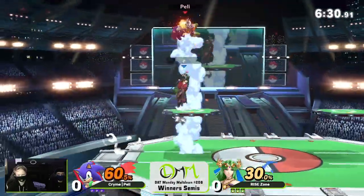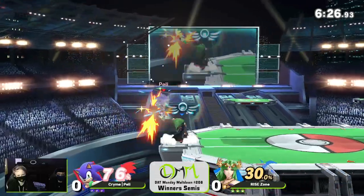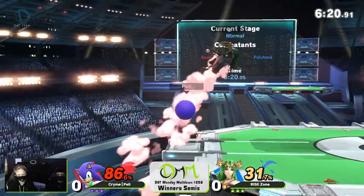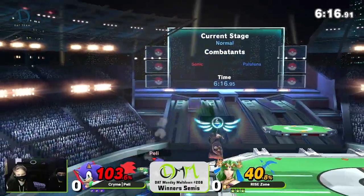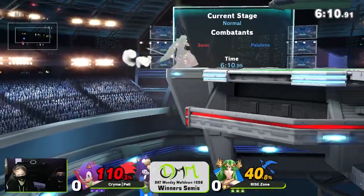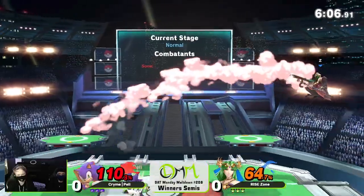Peli trying to find something, but he's going to be caught trying to mix him up as the up air comes through as well. Fast falling, just trying to make it work — the track down, very rare you see it right now. Zone looking fairly aggressive, but still going to make it back in time to find a bit of an edge guard. Falling up air once again as the crab comes through — just throw out two of them. Peli's still going to get caught; maybe he needs to mix up these recoveries a little bit more often.